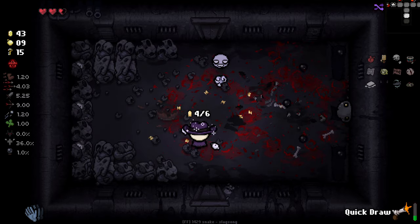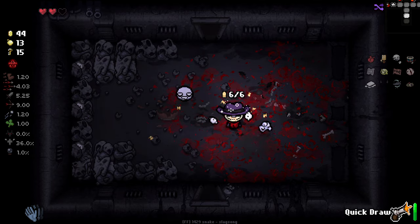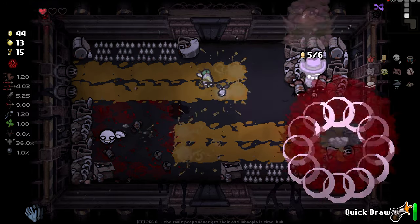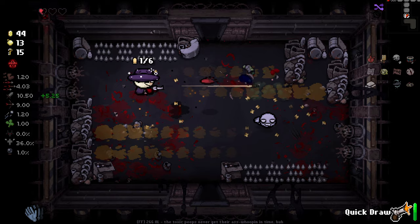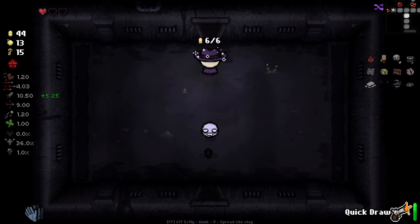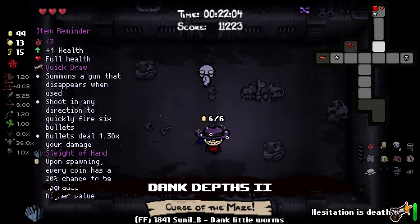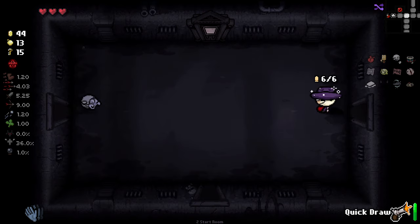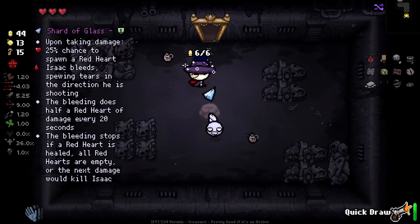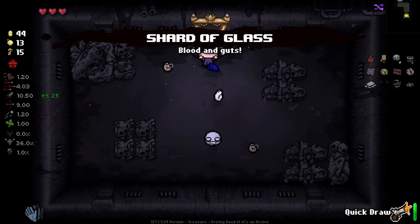I didn't realize these enemies shot when they landed even though that's literally what just hit me in the last room. Oh my god, just kill me now please - this is embarrassing. When I said kill me now I wasn't being literal - for fuck's sake. Oh my days. There are days where Isaac just doesn't gel. Normally I get really good at Isaac again when I play it for a few days but I've literally been having days off. Shard of Glass - let's just take it. Can't get any worse, can it?